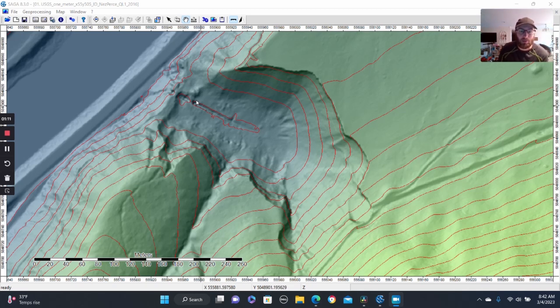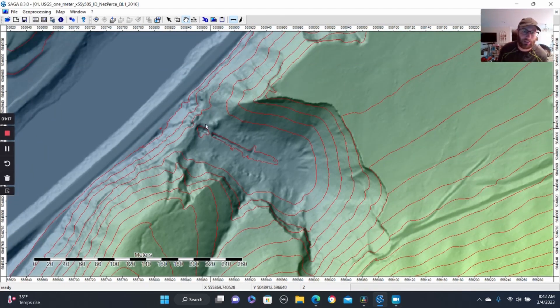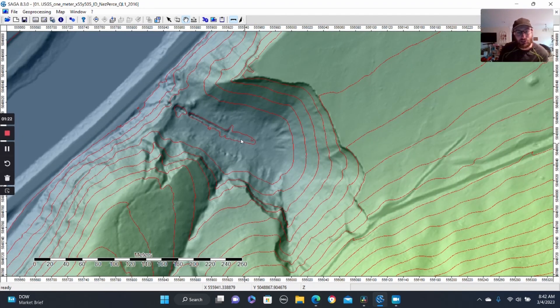They moved a ton of material and would have been jetting it all out into the river somewhere along a raceway. And then this trench that we eventually go into - we're still not sure if that was where the raceway was, or if that was actually a drift mine that collapsed. Was that drift mine there before they did the hydraulic pit, or did they drift it after and then it collapsed? It's really hard to say for certain. There's not much information on any of this stuff.